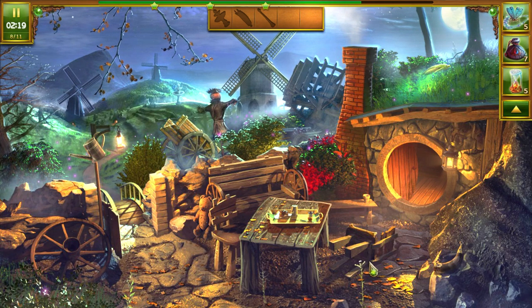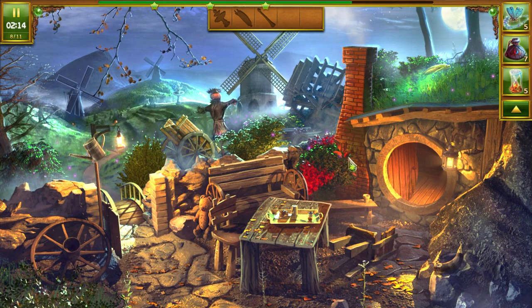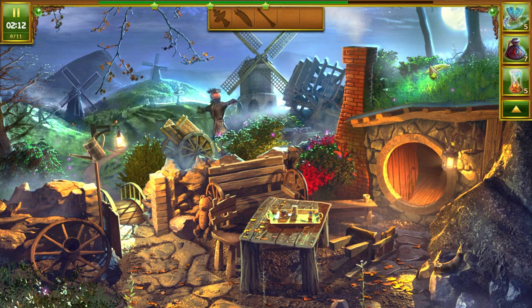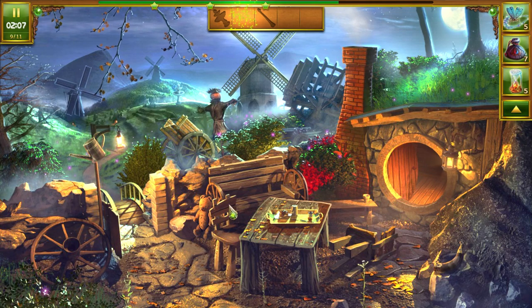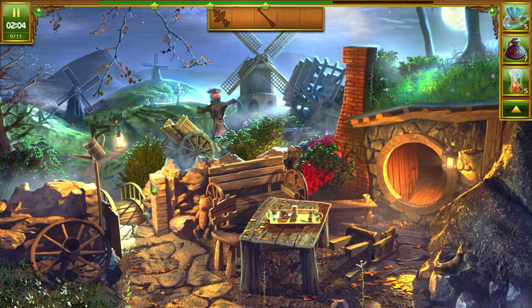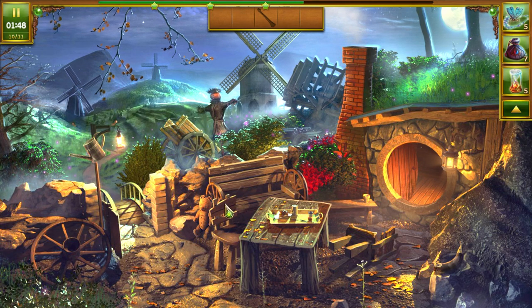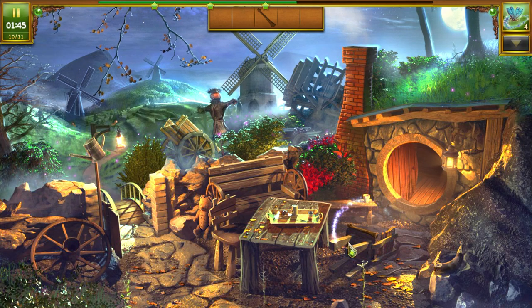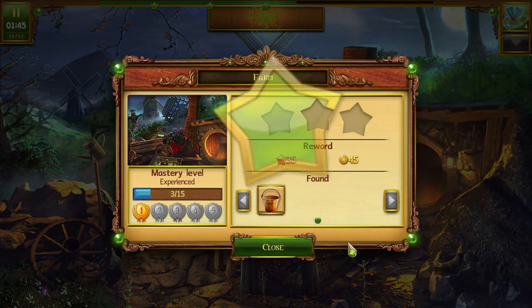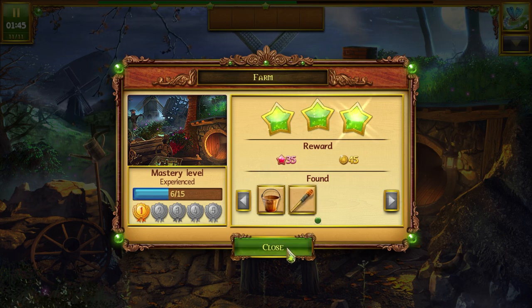Let's try to figure out what some of these things are. Corn, lantern, pepper? Corn. I'm not sure what the other two are — it looks like a birdbath and a flute. Let's firefly it. A bone — I would have never seen that. Okay, so we've got a bucket and a match, that's it.